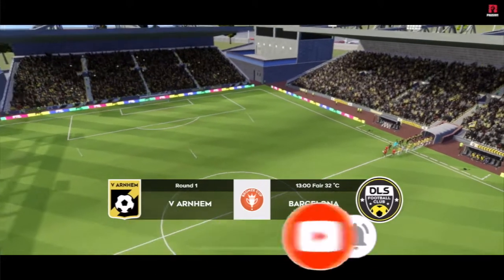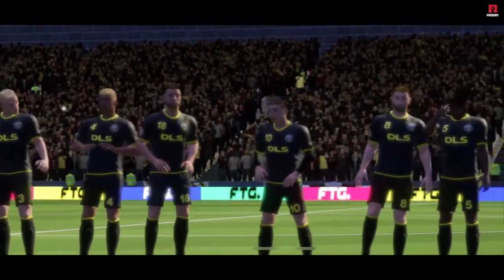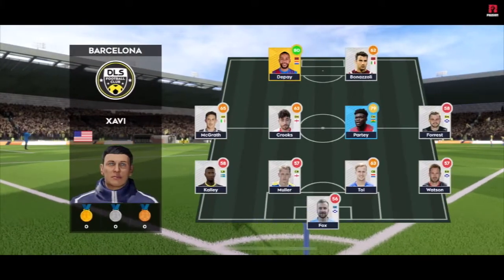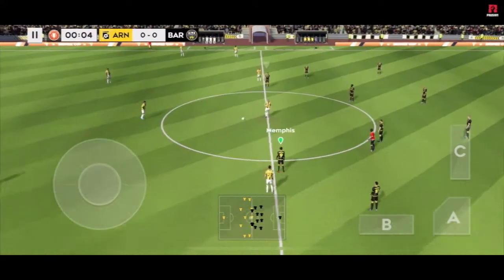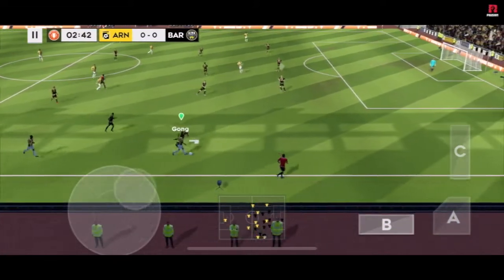This team looks like they have what it takes to go home with a bronze cup. A lot of talk before the match about how these two will line up — let's see what the managers have gone with. They're going attacking with a 4-3-3 formation. And here is the away team formation. The players can't complain about the atmosphere — it is absolutely buzzing here. The next 90 minutes should be captivating.